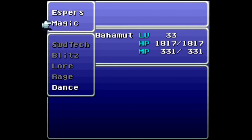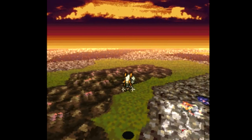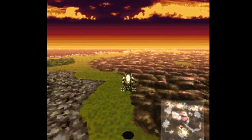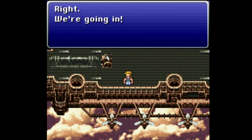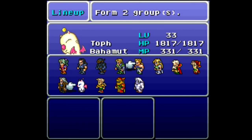In terms of espers, we got Zone Seek on Elvis, Bahamut on Toff, and Tritok on Coco. With that said, let's move on to our next destination, which is north of Sen here. We need to head into this mountain range and there's a little green patch — that is where we are looking to land.